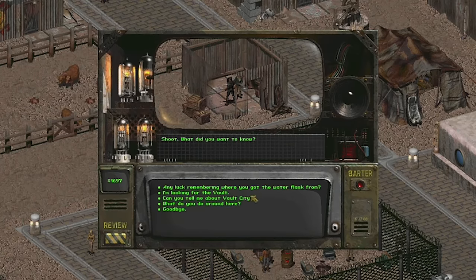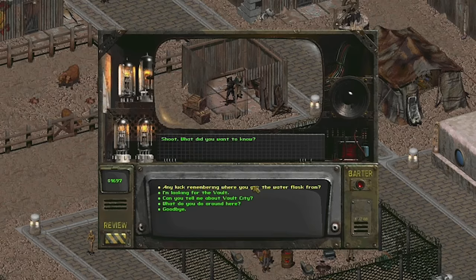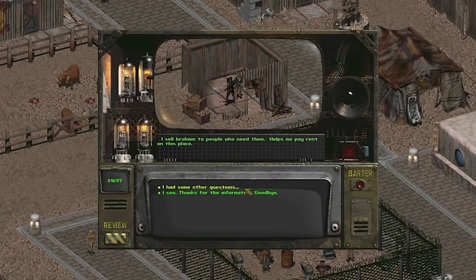So our water flask lead has gone cold, but we've got a new lead: the computer inside the vault here at Vault City. That seems promising. I think we'll stick around for a while. We can ask Ed about the place. He says it's okay if you can deal with the citizens. He doesn't agree with some of their views, but he makes a pretty good living here — he sells Brahmin to people who need them, which helps pay the rent.